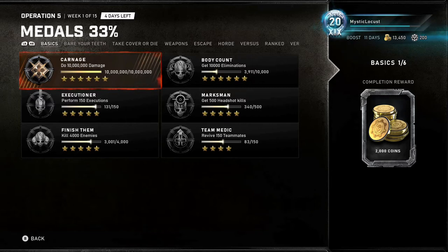Starting off with the basics: for Carnage, do 10 million damage. I just loaded up a Horde match — actually, all of these you can pretty much do in Horde. The Body Count is the same as the Carnage. All I did was set up a Mechanic, which was Dell.